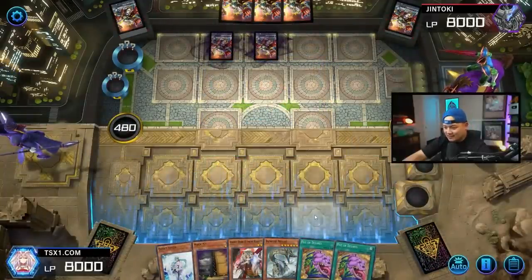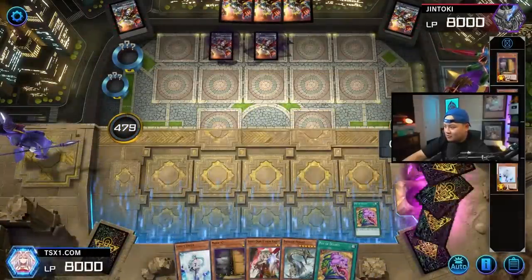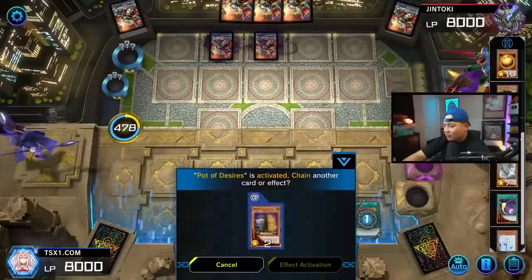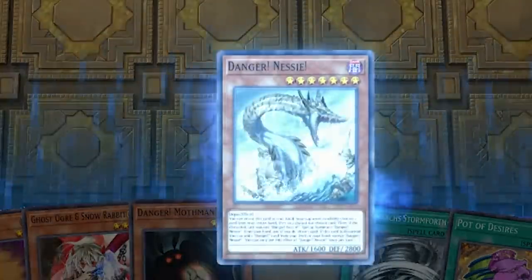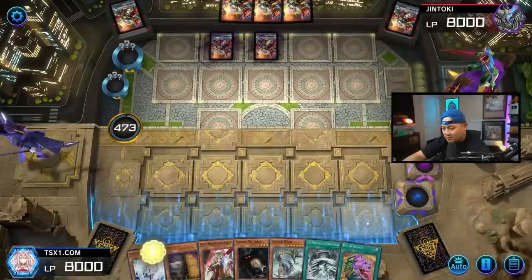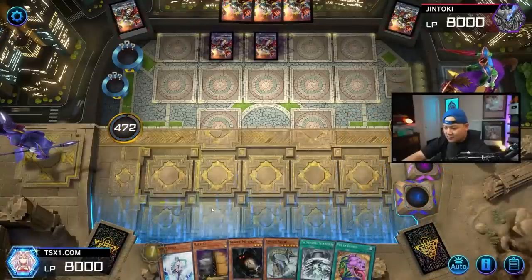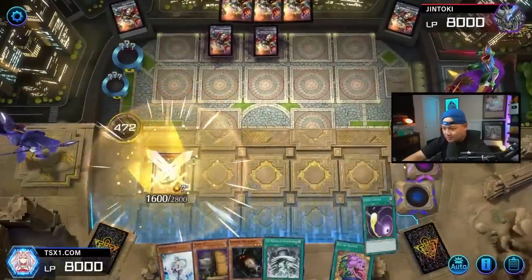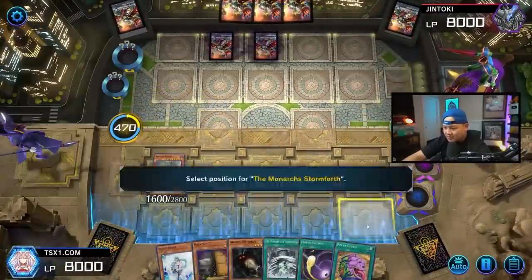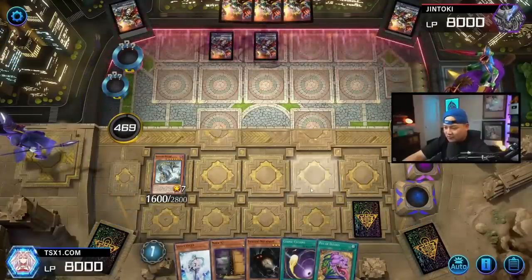Maxi — all right, you can draw a bunch of cards, which is not bad. Please don't banish our gods. Oh, we banished Ra — that's not good. Nessie, let's just put some damage on our opponent. Ghost Ogre. Summon this, draw one card. Cosmic. I want to set Stormforth. Please draw a Cipher or something.